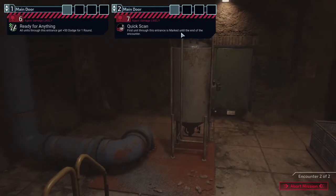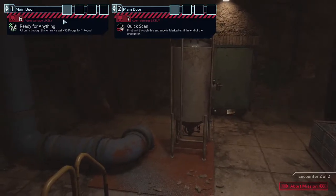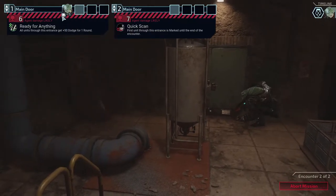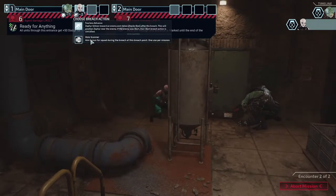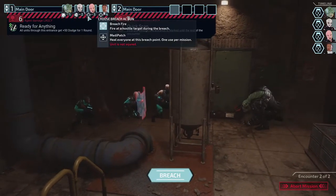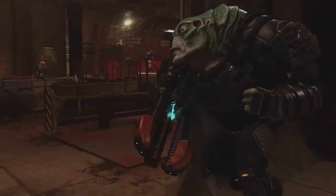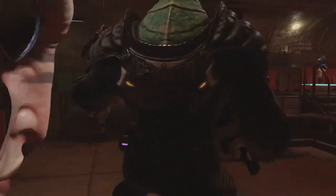Last unit through this entrance is marked, and all units entering get 50 dodge for one turn. I'll take this one since there's no negative effect. His rage is at three now — maybe we'll see the panic effect again, since the chances raise as rage increases. No one's taking damage so we don't need to heal yet. Throwing grenade — every time they throw a grenade through these entrances it doesn't seem to go very far. 99% chance to hit.